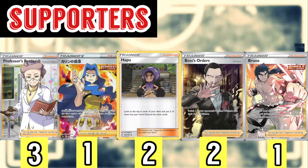Remember, we also play Welcoming Lantern so we have ways of recovering our Karen's Conviction. We play two copies of Marnie — look at the top six cards of your deck, choose two, and discard the rest. This helps with discard synergy and makes sure we don't discard all the cards we need too quickly. We play two copies of Boss's Orders to help with our gusting options. We play one copy of Bruno — shuffle your hand into your deck and draw four cards, but if one of our Pokémon was knocked out you draw seven.